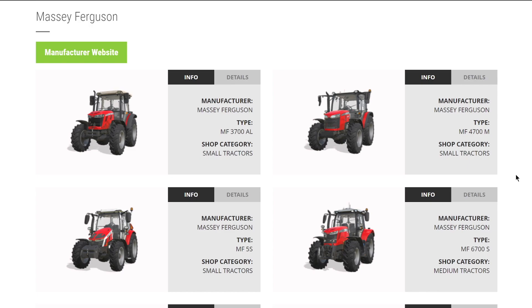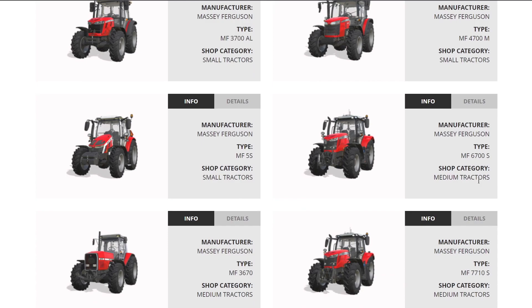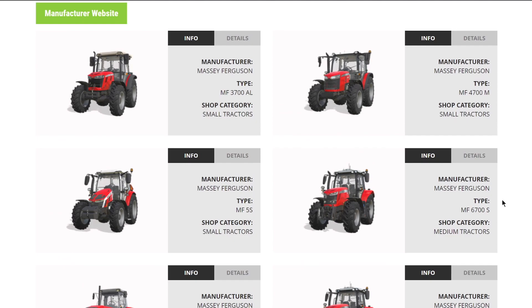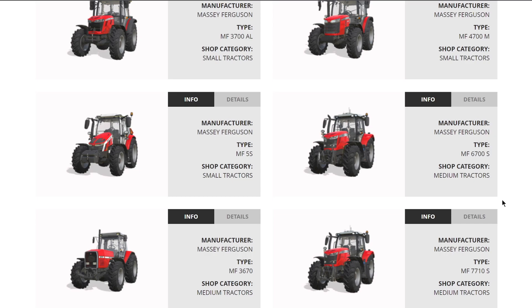From Massey Ferguson the list is complete - we have their 3700 AL, 4700 ILM, 5S, 6700S, 3670, 7710S, 7720S, and the 8S. That is a lot of tractors - eight Massey Ferguson tractors as part of the base game. Do you want more, do you want less? Let me know.